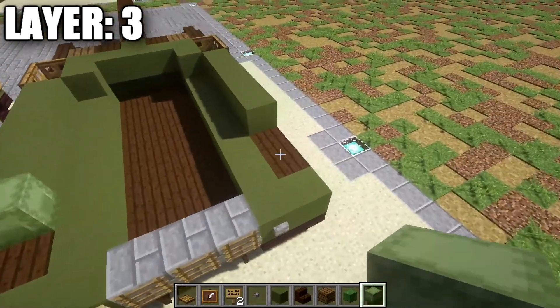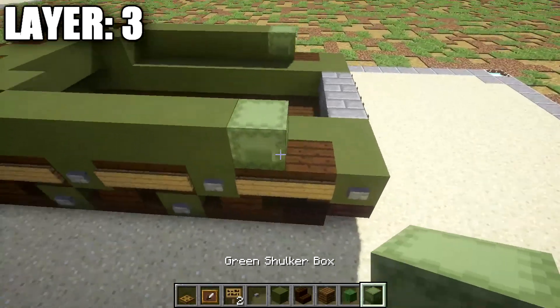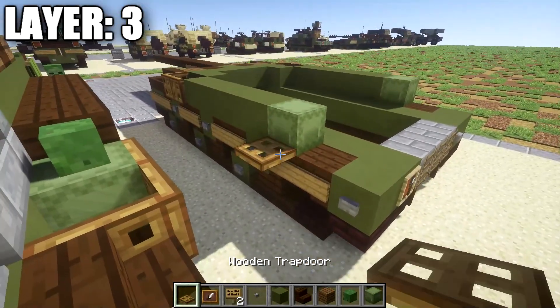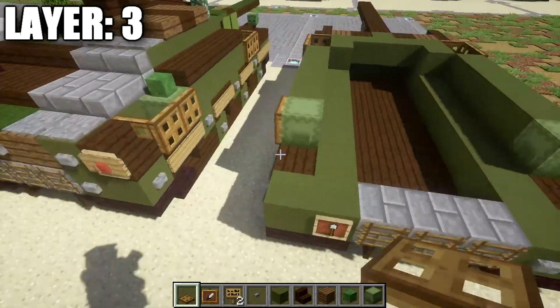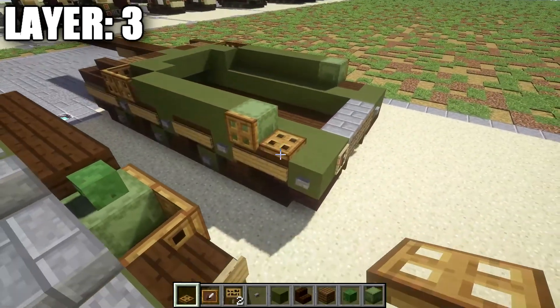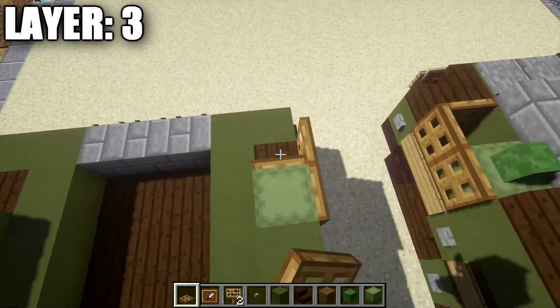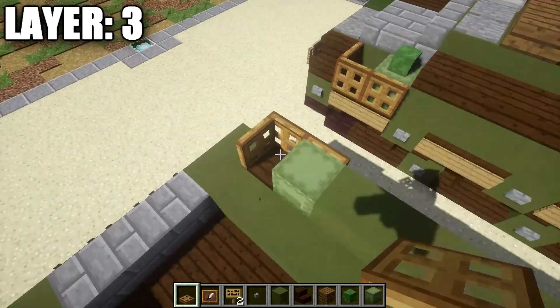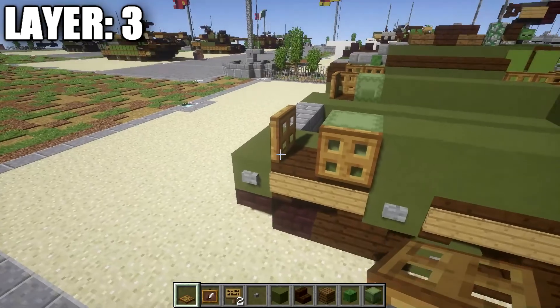Grab a wooden trapdoor and place it on both sides, then coming off that wooden trapdoor place down another trapdoor as well. With that finished, place down another wooden trapdoor that kind of pops out, and do the same thing on the other side. In the space along the side, place down some green hardened stained clay to fill it in, then go one, two, three, four, and five blocks back from this wooden trapdoor. Same thing on the right side. Optionally, add a green shulker box to represent a fuel canister in the back.